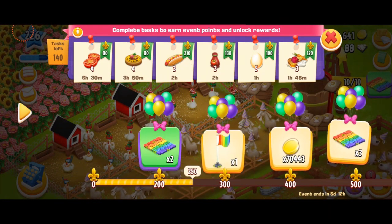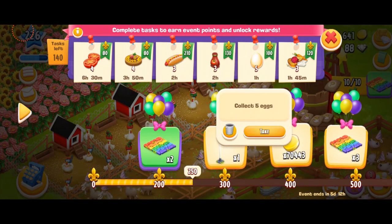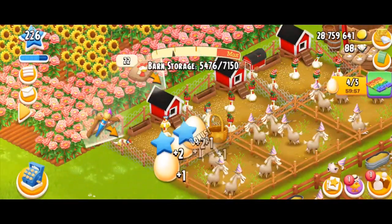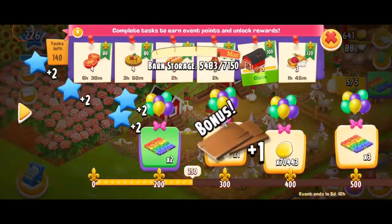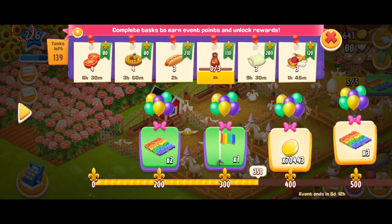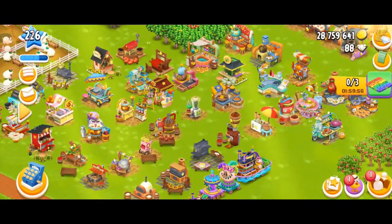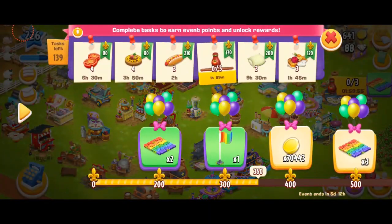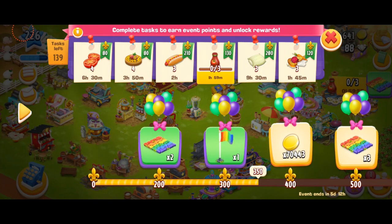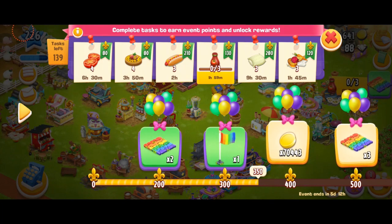I've got 250 points in total. Now I'm going to pick this one, which is to collect five eggs for 150 points. One, two, three, four, five — here we go. We're just going to claim the points. A really simple way to play this event is that you can prepare for it just like you prepare for the derby tasks. I've already made products like the tomato sauce, the hot dog, and the pies, and then you can come back after a couple of hours and collect those products to get the points.